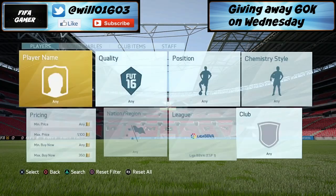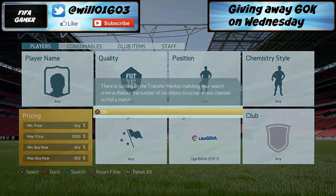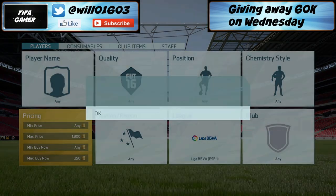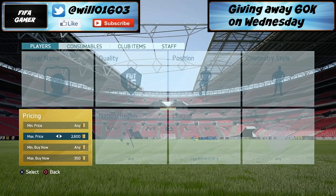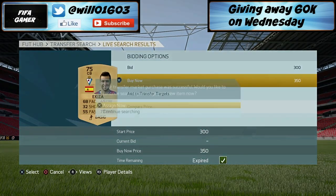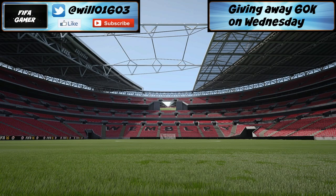Keep changing the max price to refresh the pages until you find one. You do have to be pretty quick to snipe these players because obviously other people are trying to do the same. If you're not quick enough it doesn't matter too much — you can just find the lowest buy-now price for these players; if it's like 450 or 500 you can just buy a load of them. You won't make as much profit but you'll still make quite a good amount. I picked up another player here for 350 — he'll go for about 700 to 750 coins, so it's a really easy trading method.